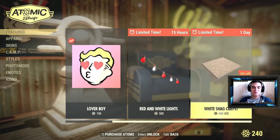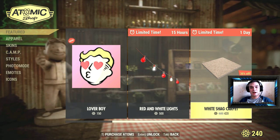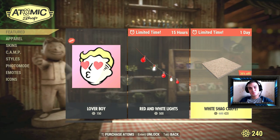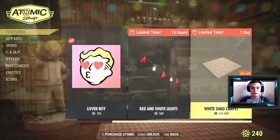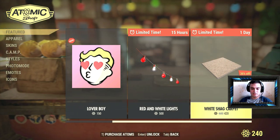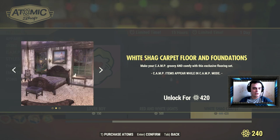What up Z-clan and everybody else, welcome to my Fallout 76 atom shop limited-to-buy items video. We have a new item on the shop and it is pretty cool — it's the White Shag Carpet. If we take a look at it, it looks pretty cool.